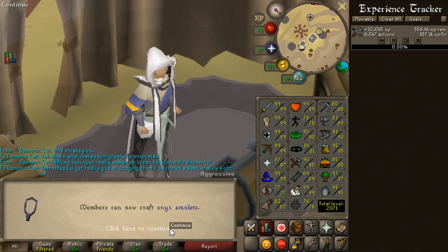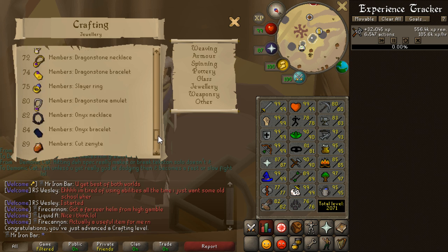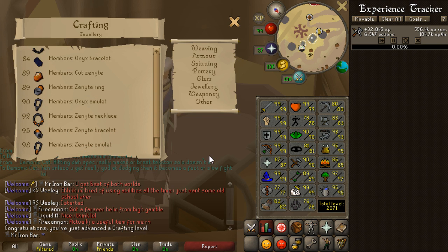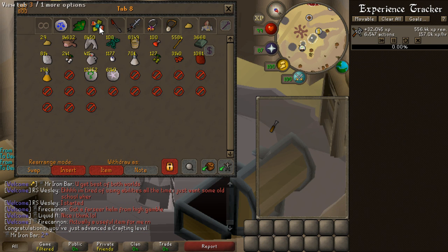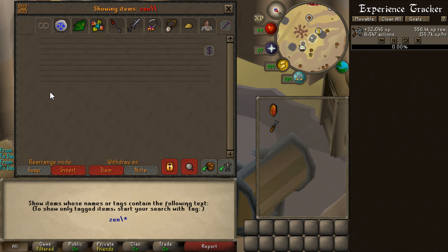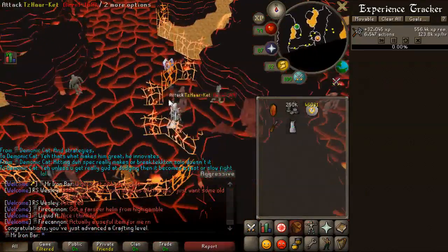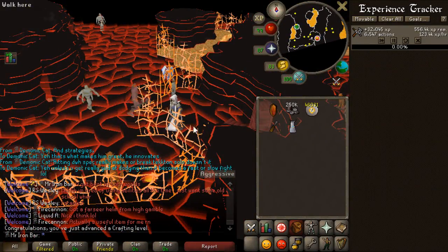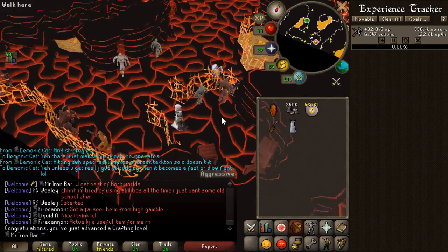At this level I could just make the fury, but obviously I made that at 85. And of course the whole big deal is to make the Zenyte bracelet and get myself the best in-slot magic gloves. It's time to go ahead and make myself the bracelet. So I got myself the Zenyte. I don't have an Onyx, but luckily I do have a lot of Tokkul. I'm pretty sure I have enough to actually buy myself an Onyx from the store. With the Karamja Club discount, it's 260k Tokkul to buy the Onyx from the store. So I'm going to go ahead and sell some runes real quick and get the last 10,000.